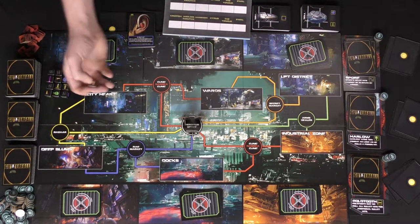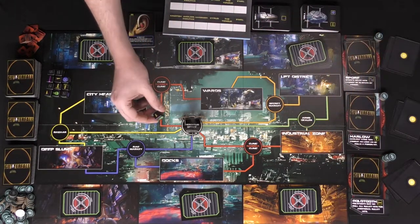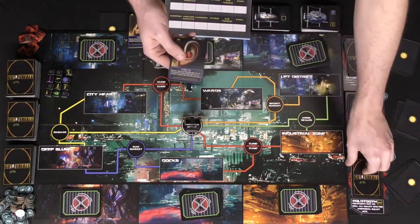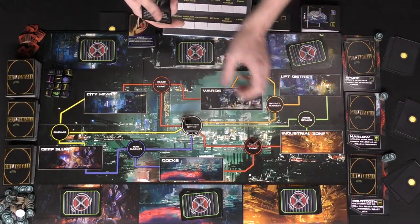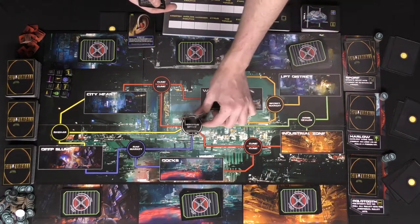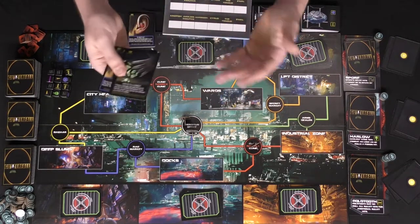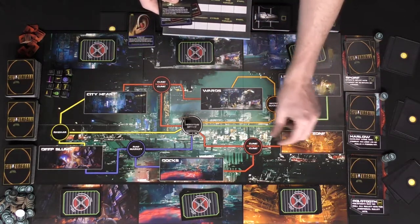Roll a die to see who goes first — in this case, Gold Tooth would go first. To begin your turn, draw three cards from your deck. After drawing three cards, you can move — normally just one space, moving along the lines from the middle area to any of the adjacent large areas on the board.